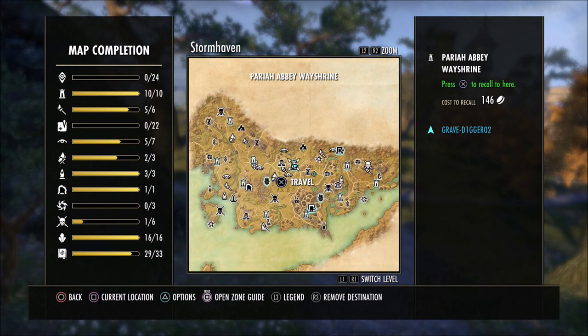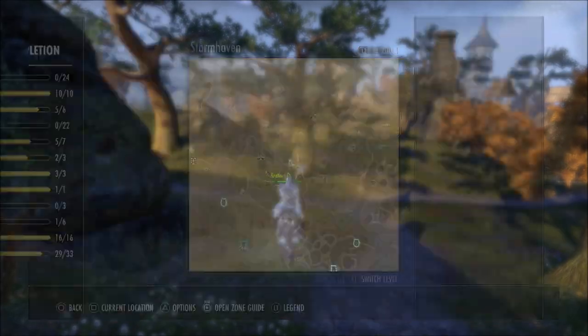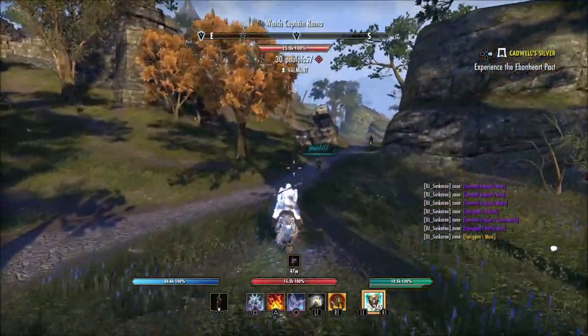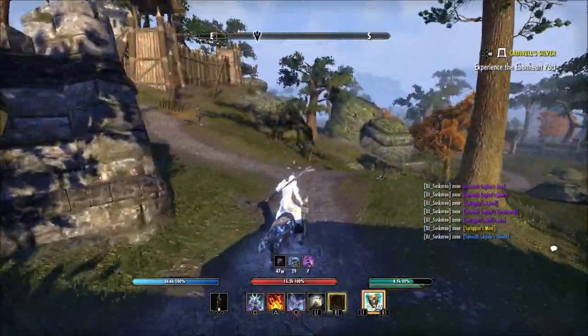You can kind of see where I'm located here and you're going to go right past this fortress on the back corner. When you come off the Wayshrine, take a right when you come down the hill and go southeast, riding around this edge right here.